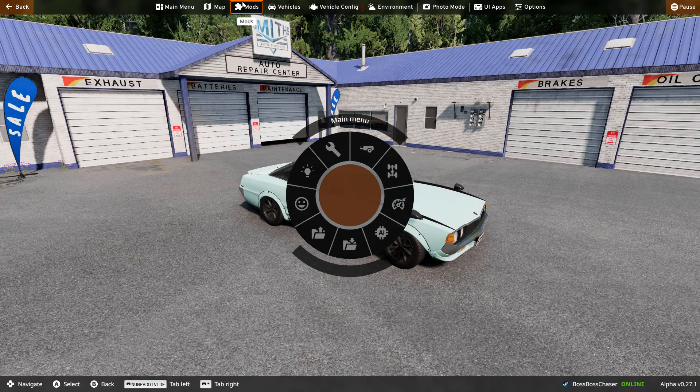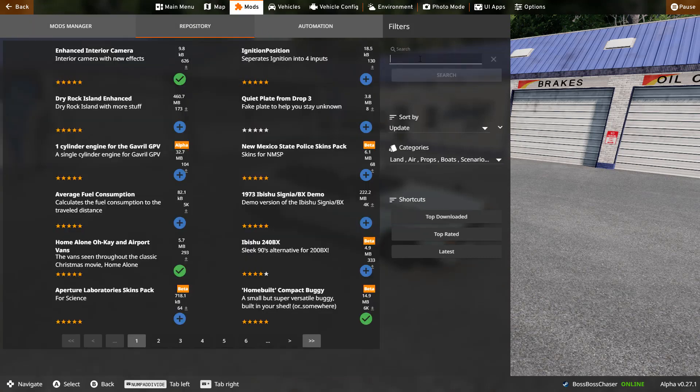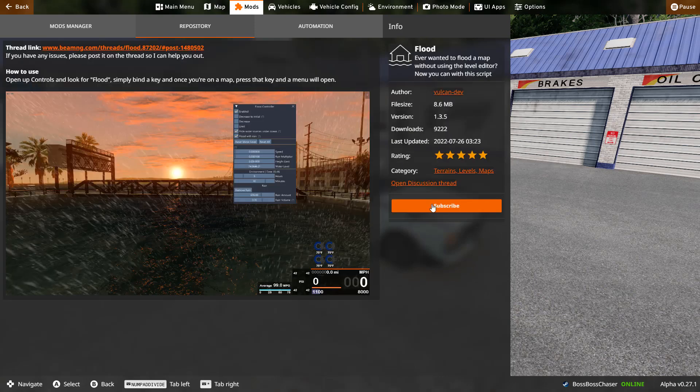First off, we're going to want to go into mods and the repository. Then you're going to want to search up flood. It'll be the first one in the top left corner. Click on it and click subscribe and wait for it to download.